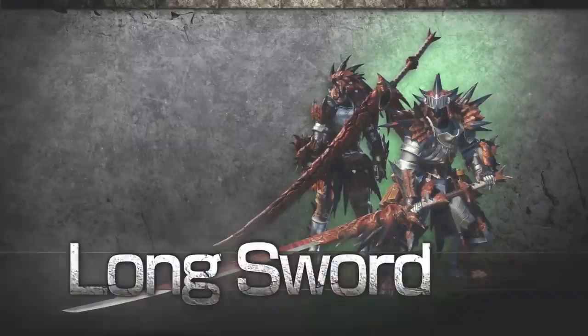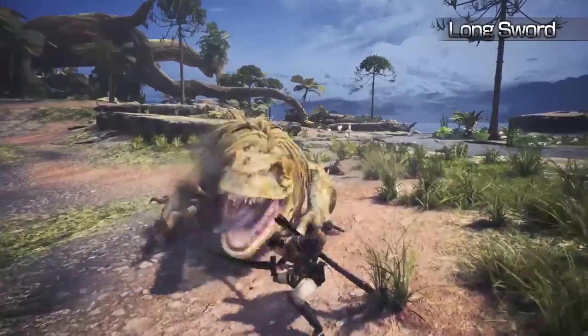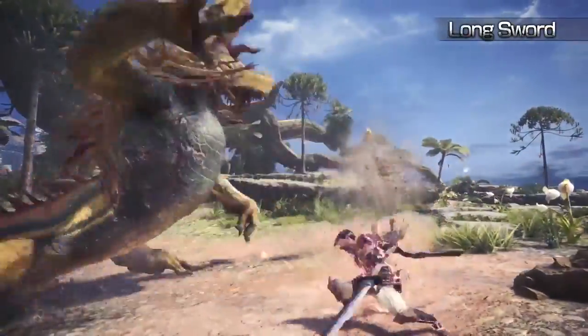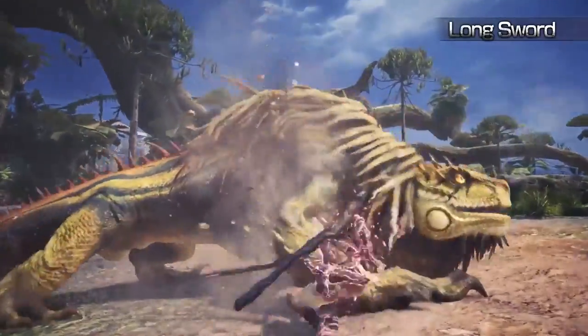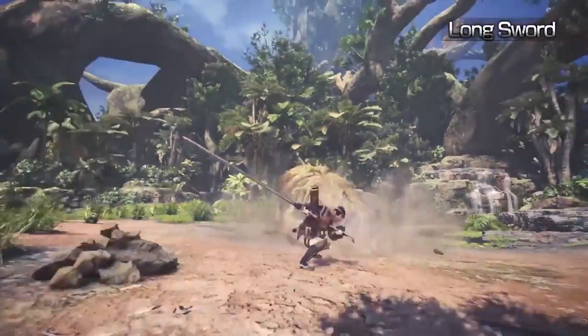Long Sword. The Long Sword is a swift, agile weapon capable of lengthy and extended combos. You can even raise your attack power by using the Spirit Blade and unleash this weapon's ultimate power.